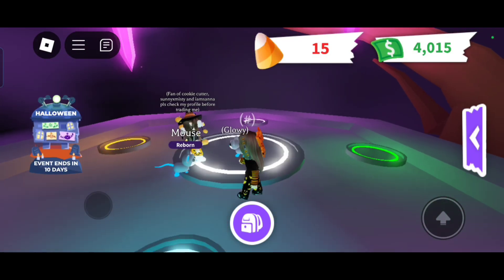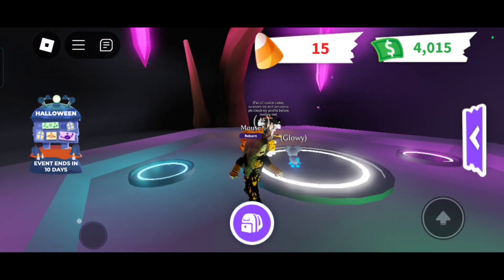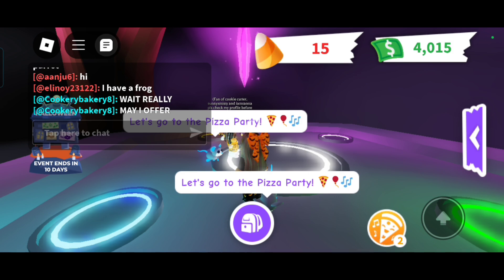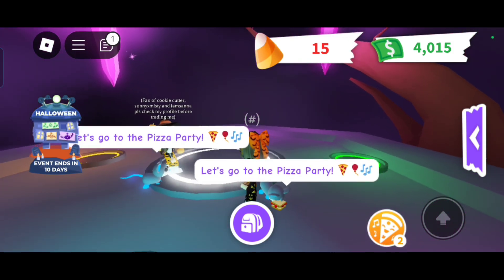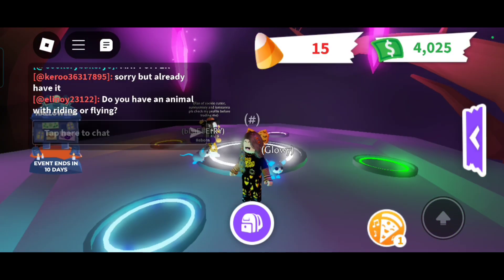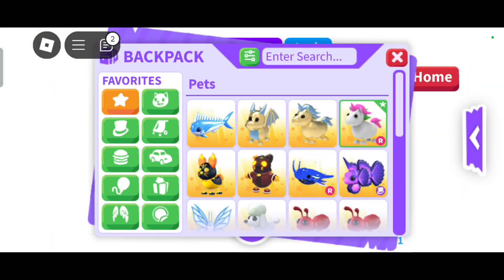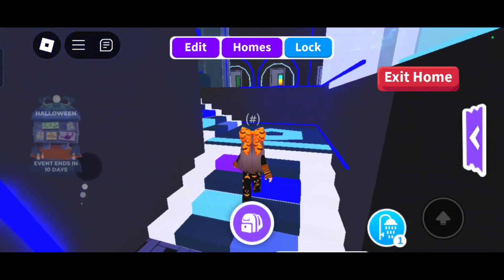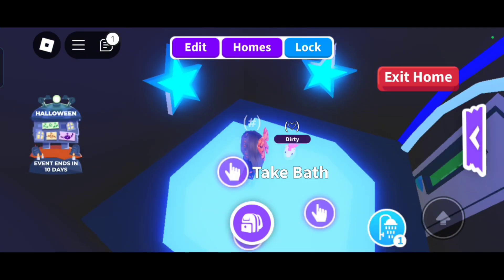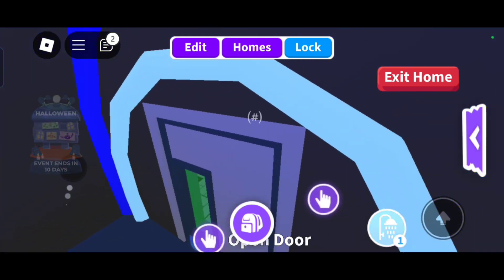Do you have a ride potion to make it ride? No, but one of my friends is gonna get me one. You named it Blueberry - that name actually really suits it! I'm going to give my unicorn a bath. Come to my house, we'll celebrate your new neon! Okay, I'm teleporting.